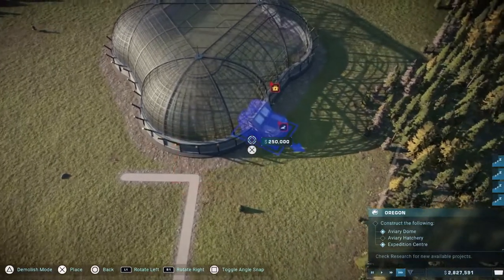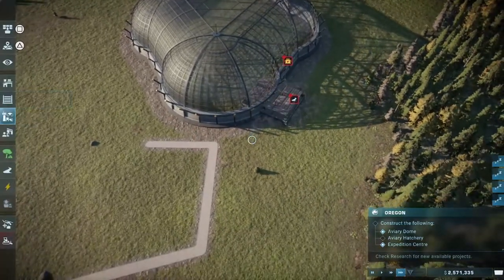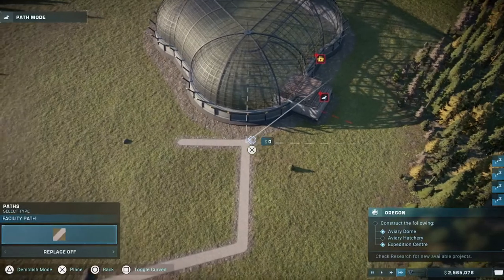Avery hatchery — drop it there. It's got no power at the moment.